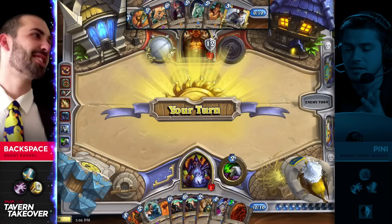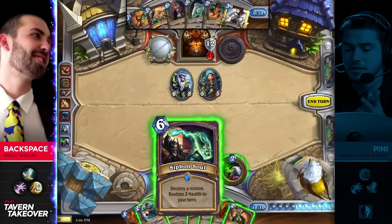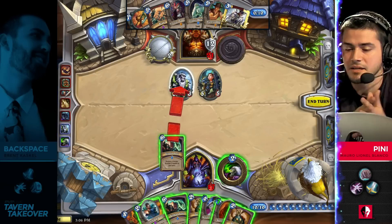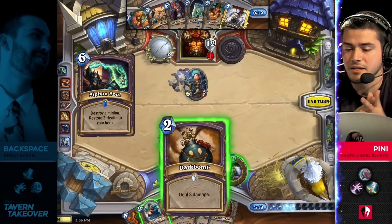When he doesn't attack here, Penny's still got to be worried about lethal because something like Gromash, Gorehowl, or even Ragnaros by itself — he's got to answer this giant straight away. Because Backspace has such a presence, it's going to continue to yield him initiative and he can leverage this position to make sure he stays ahead.